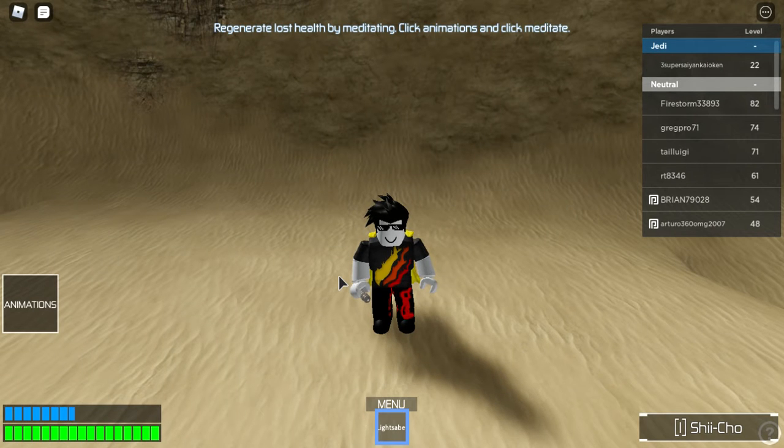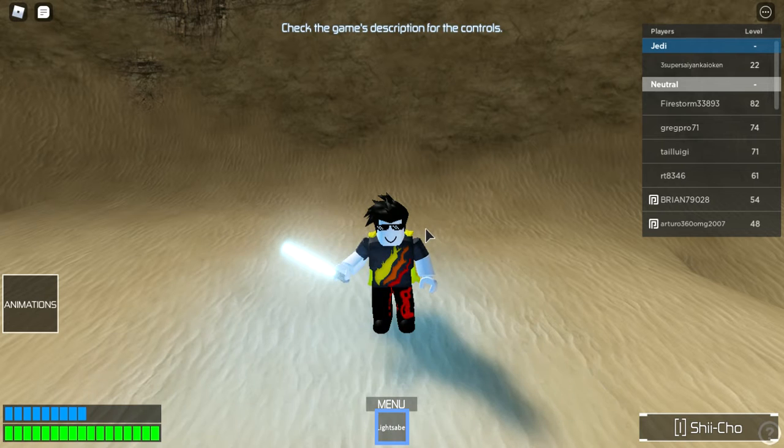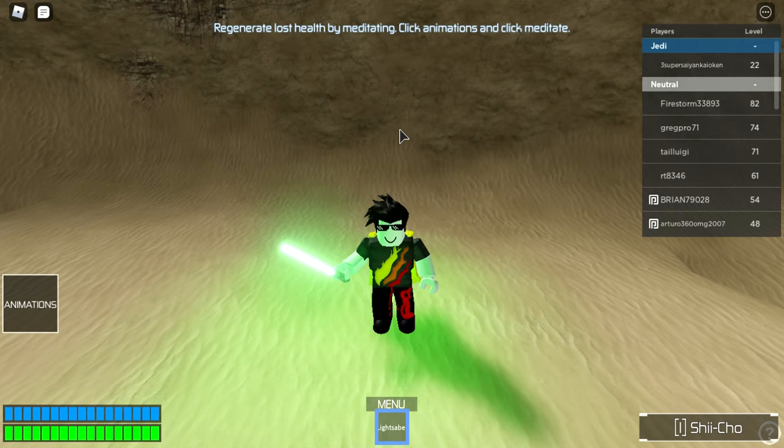When you take your lightsaber out it starts blue, but you can change it to green, red, or whatever color you want. On the top of the screen: press R for red, G for green, Y for yellow, P for purple. There's no black or gray — B gives you blue, and gray maps to green.